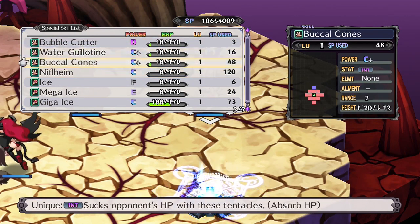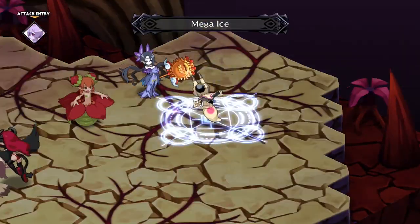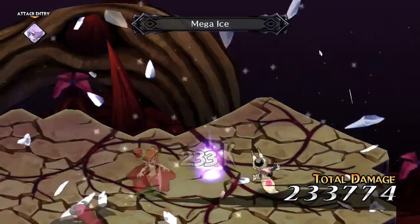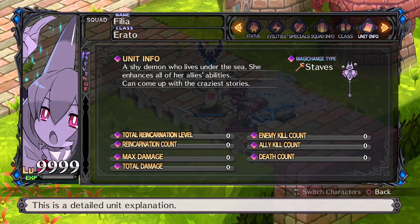They don't actually learn healing spells naturally, but it's something to consider since she'll probably be used as a support unit anyway, and her resistance is good enough to make her a decent healer. Her unique evility, Lovely Song, increases all stats of your units by 3%.